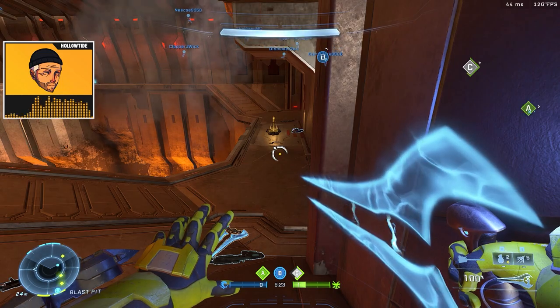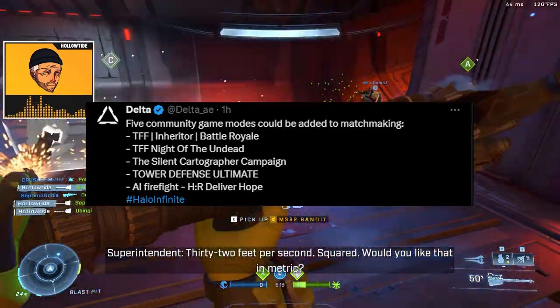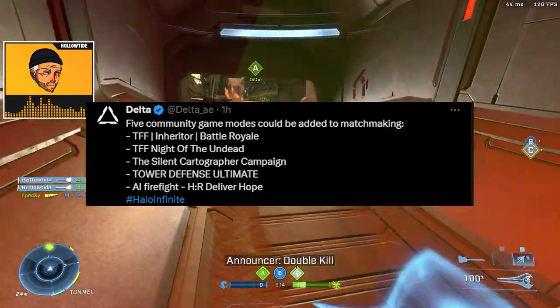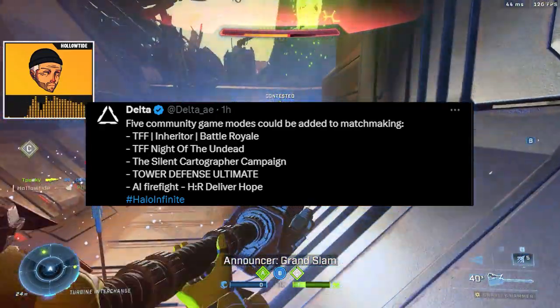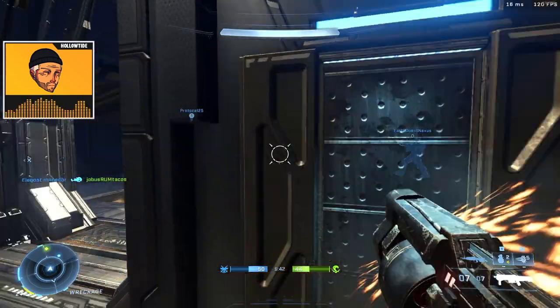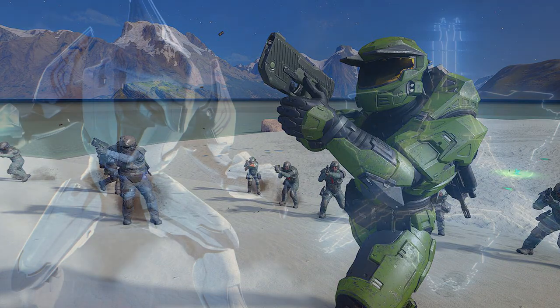Anyways, the five community game modes that could — keyword there — could be added to matchmaking include the Battle Royale, Night of the Undead — and both of those are by the Forge Falcons — the Silent Cartographer Campaign, Tower Defense Ultimate, and a firefight version of Halo Reach Deliver Hope. And if you know what Deliver Hope is, props to you — you're an OG.